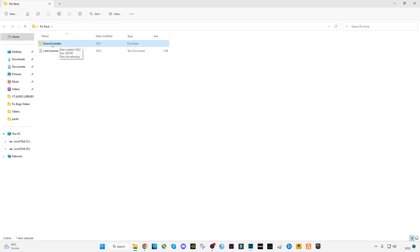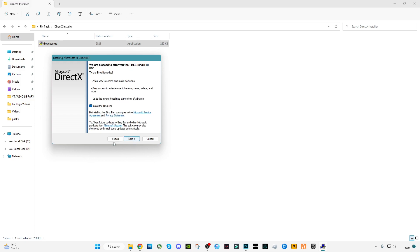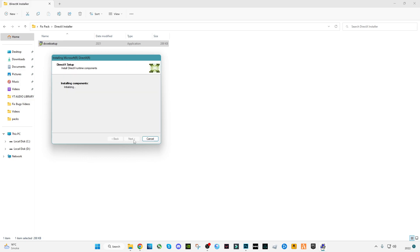You will see a DirectX installer folder — open it and install it. This is from Microsoft; it will update your DirectX version to the latest version. All the bugs related to your internet and graphics will be fixed.